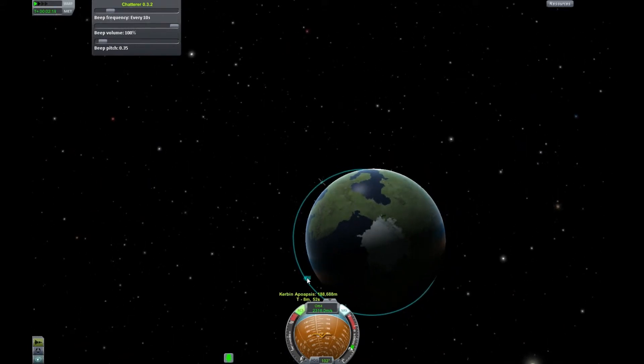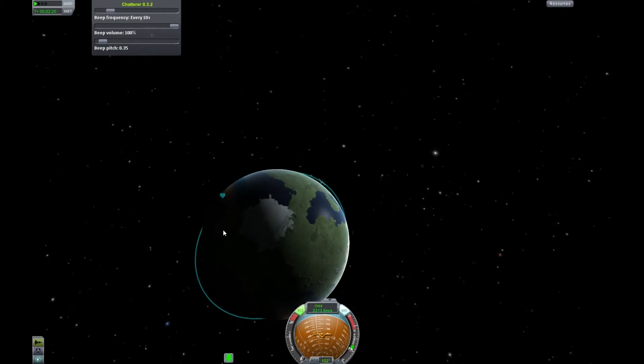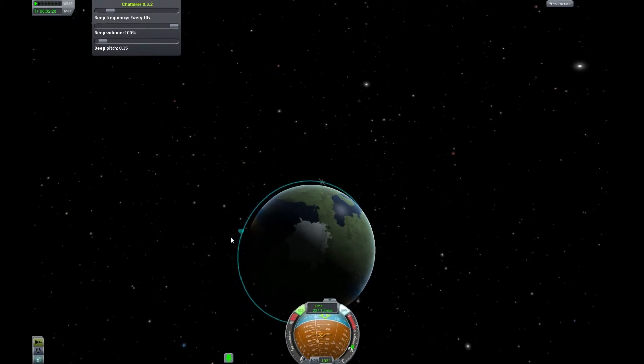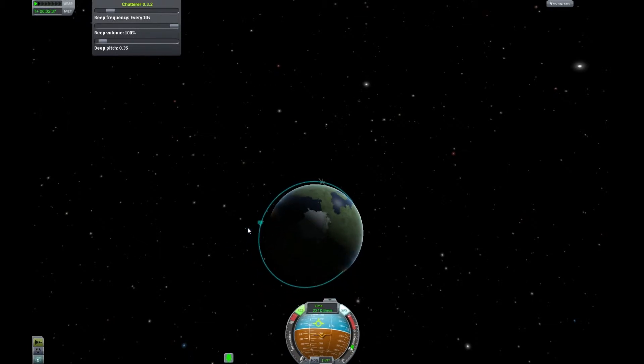The apoapsis has hit sort of 138,000 metres. Basically it goes really high, and for Sputnik we want it to be about 100,000 metres. We want a pretty nice symmetrical orbit. What usually happens with my orbits is you get one massive spike and then the other one comes in brushing close to the atmosphere.